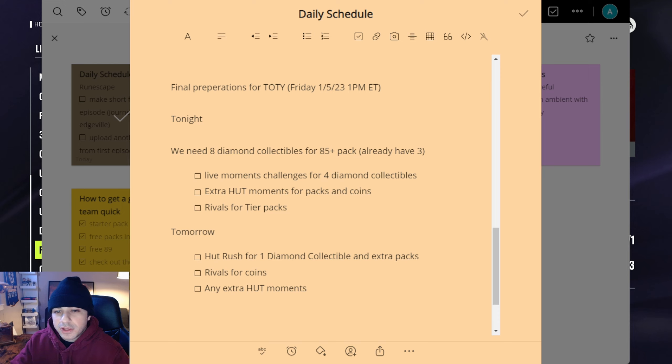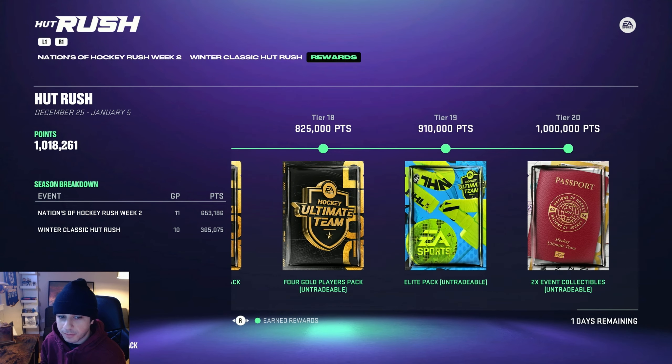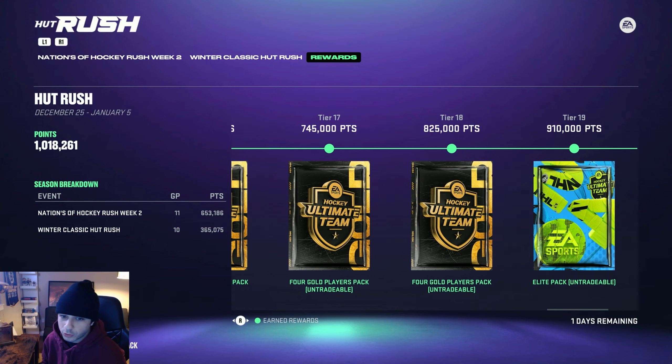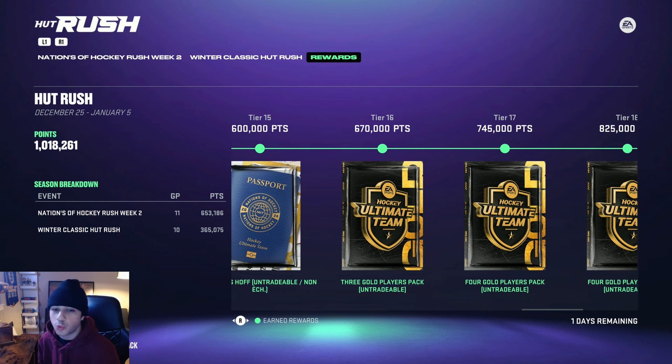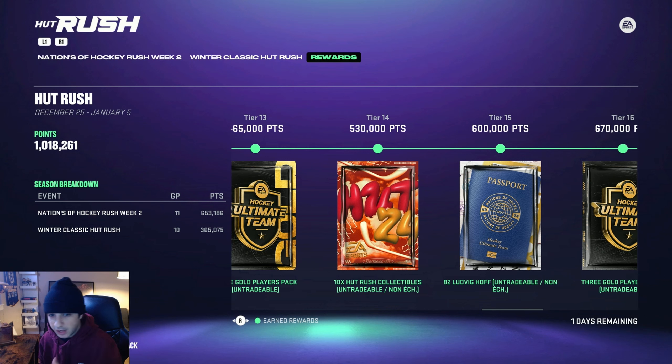After I grind out a shitload of these live moment challenges, I'm still gonna need one more diamond collectible, and I'm gonna get that by grinding hot rush tomorrow. I already finished hot rush for this week, but if you haven't, I definitely recommend doing it — it ends tomorrow and it's really easy this week. You get decent rewards: elite pack, four gold player packs. I'm gonna get 10 hot rush collectibles and trade those in for a diamond collectible. That will be my eighth diamond collectible and I'll be able to get that 85 overall plus player pack.